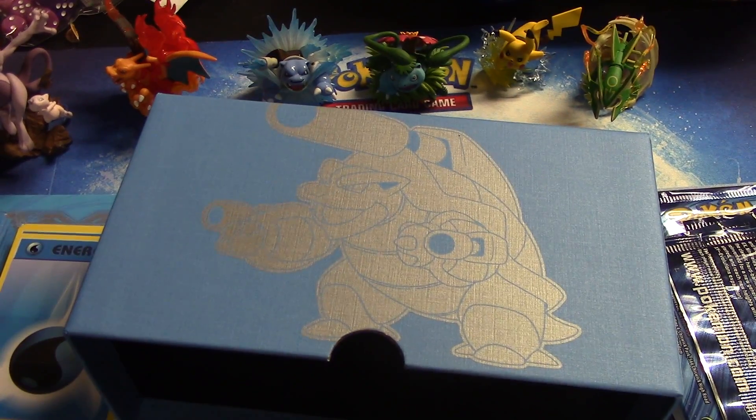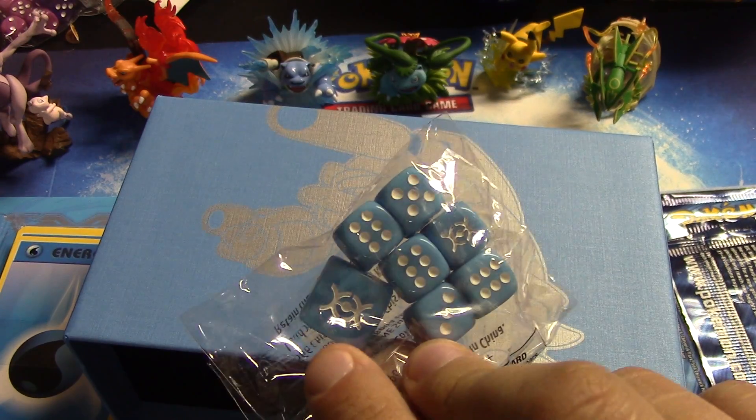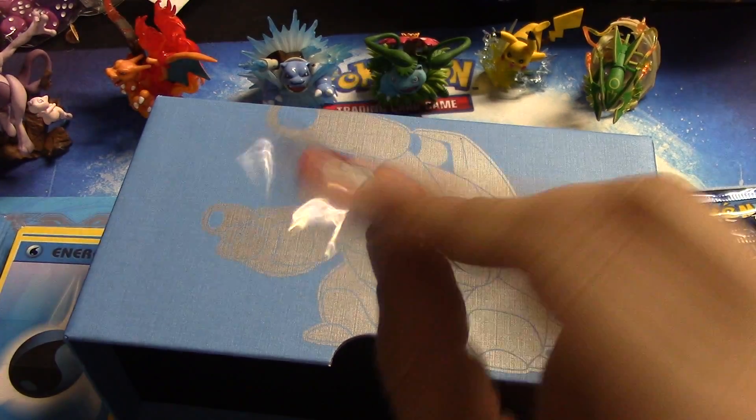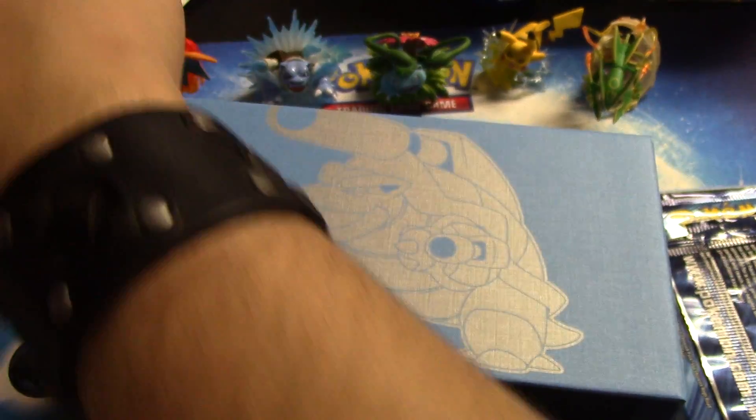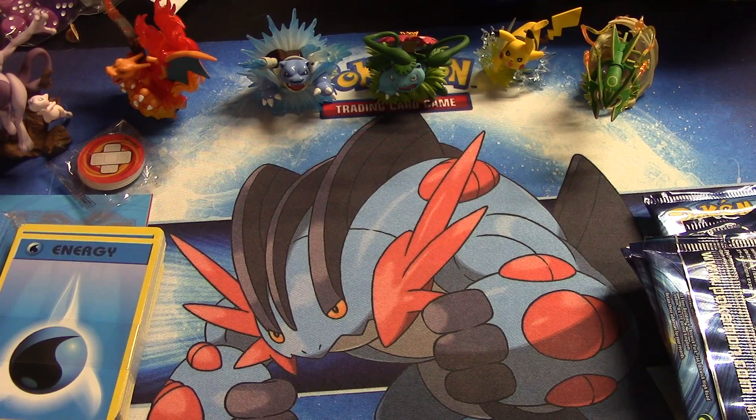Just to show you the tone and color they were going for — how light the dice are — and of course the burn and poison counters. All right, so now you've gotten all the goodies out of the way, let's get to the packs themselves.